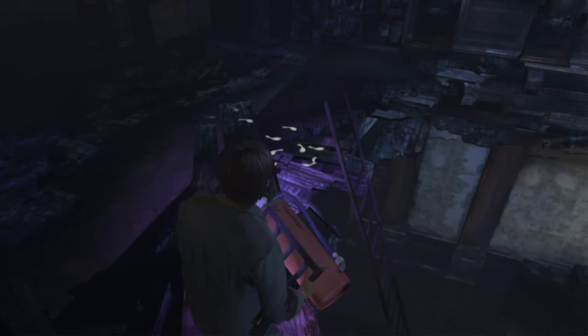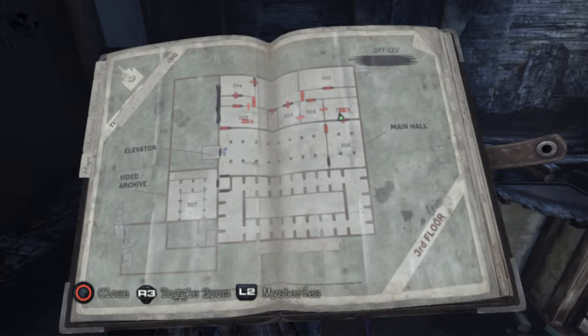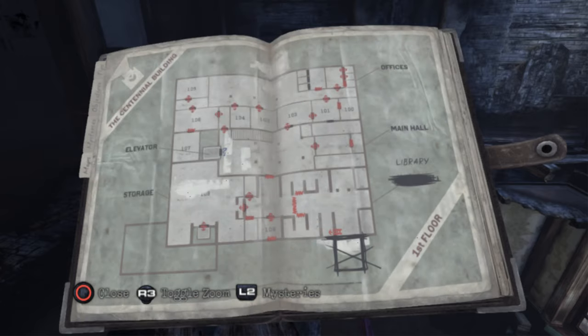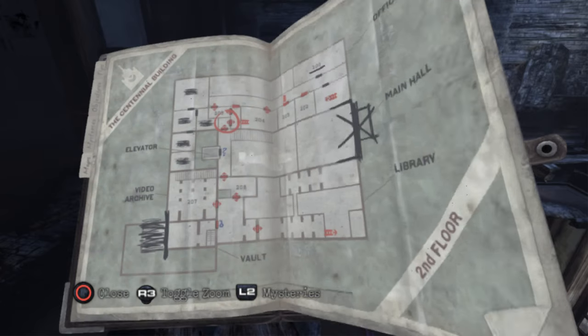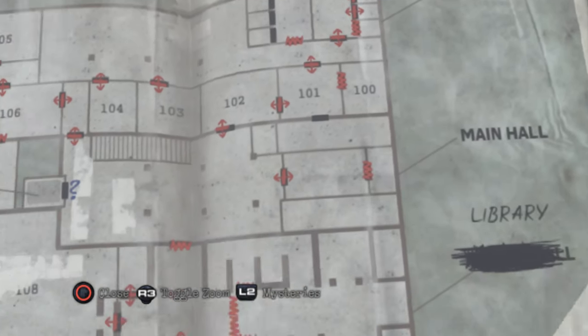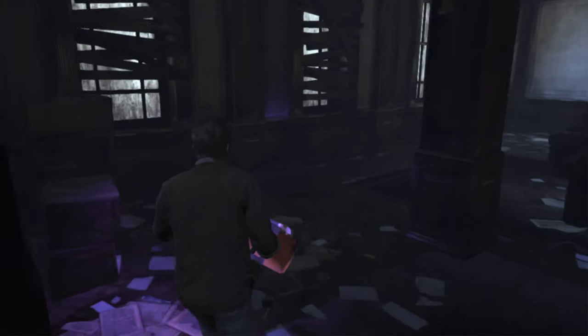That's a huge ladder. What's down there on the first floor? Oh wait a minute - I think that might take me to this weird place right here that I couldn't get inside of. Maybe. Let's go here first though.